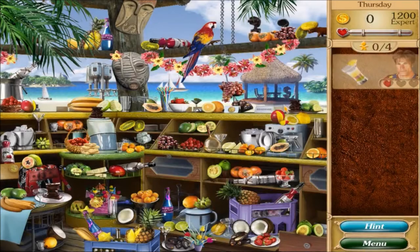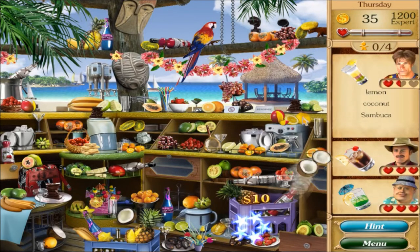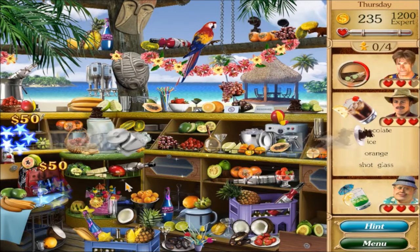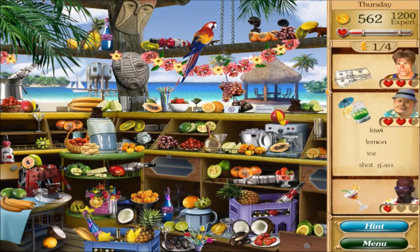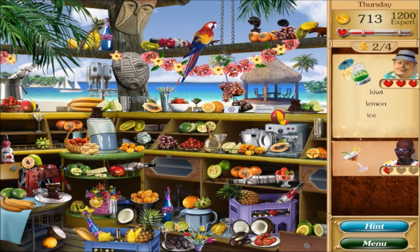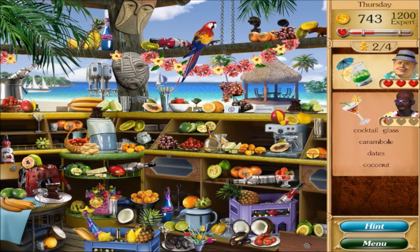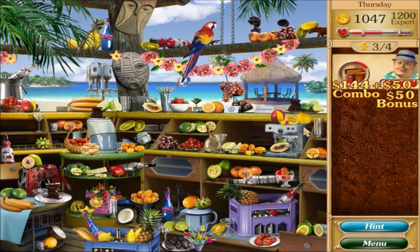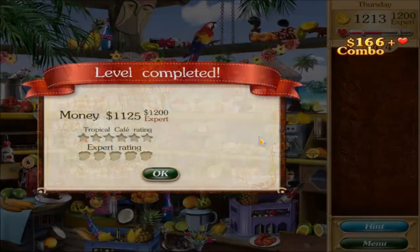I can do better this time. Shot glass right there, coconut, lemon, sambuca. Cut - need chocolate, ice, chocolate, ice, shot glass, orange. Need kiwi, lemon. I always go for that ice. Need cocktail glass, star fruit, dates, coconut. Drain, take your money. Any other money - coin, something. Reached expert! Just barely, but that's all that's needed.